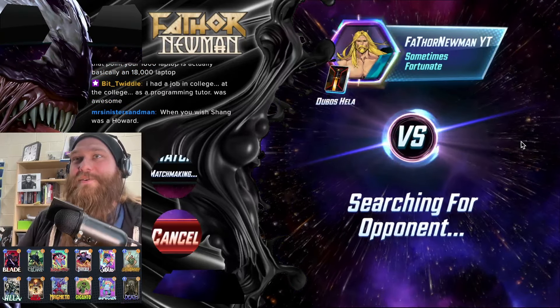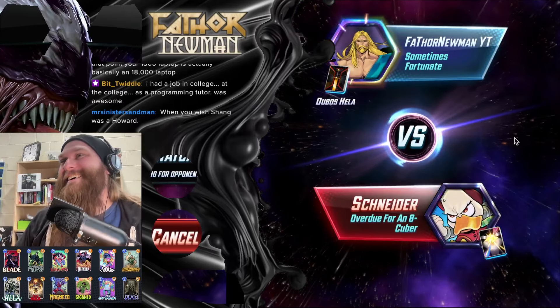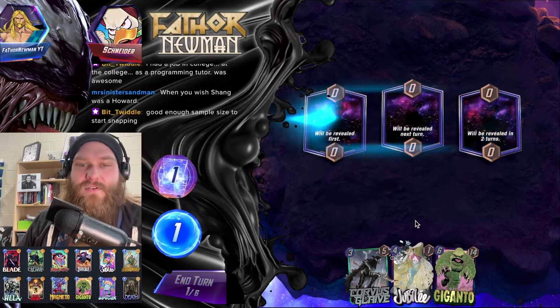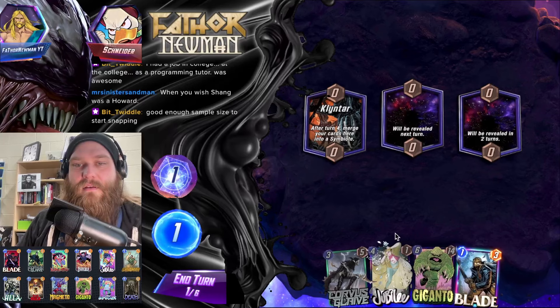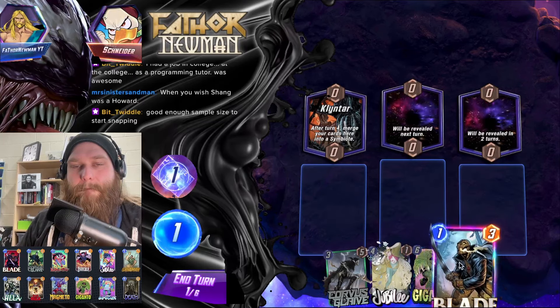We just need to not draw Hela for a moment. I don't know — Corvus, let's just wait. All right, we just need Corvus and to not draw Hela.